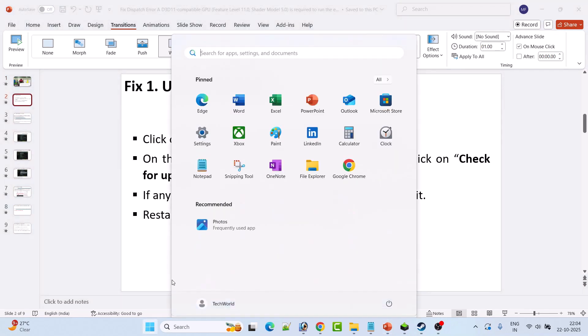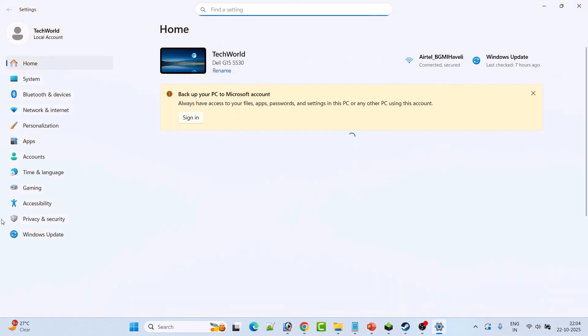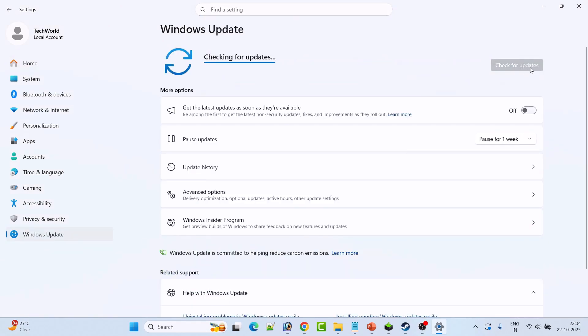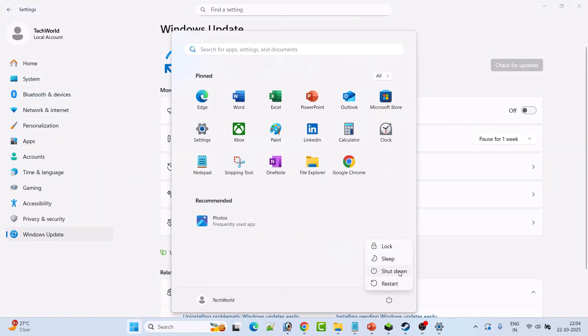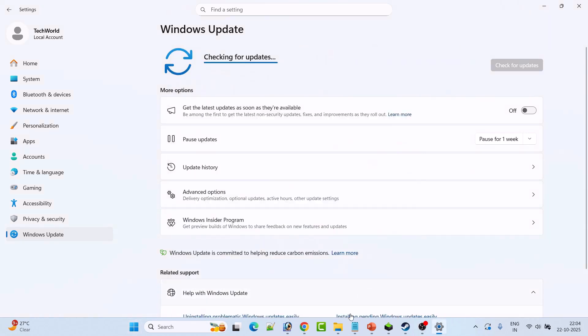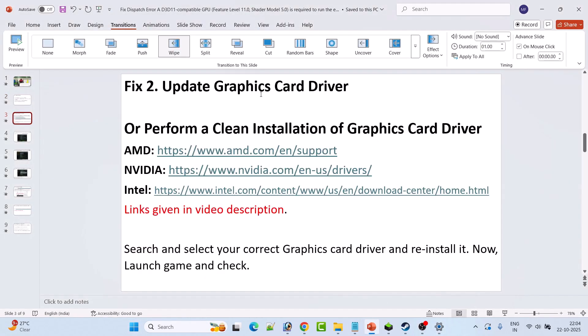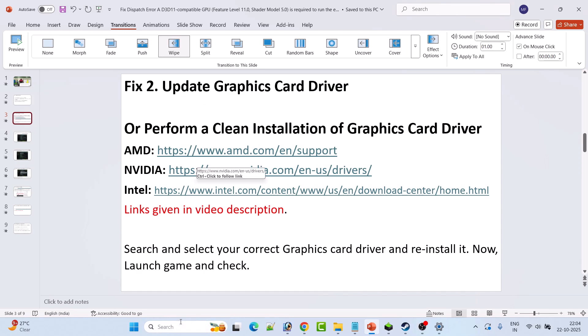Fix one is to update Windows. Go to Windows Settings, click on Windows Update on the left, then click on Check for Updates. If there are any updates available, download and install them. After installation, restart your PC once, then launch the Dispatch game and check if the error is solved.